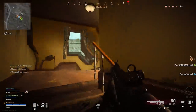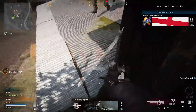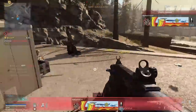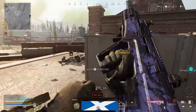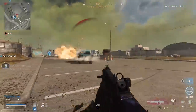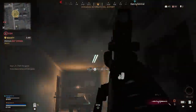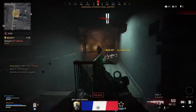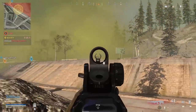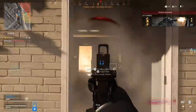My second best loadout has come about because of you guys telling me to try it out in the comments — a big thank you for that — and that is my Ram 7 loadout. From my experience the gun behaves a lot like the M4A1 with a very quick time to kill in close range gunfights, performing extremely well in places like downtown and military base. It does struggle a bit more at range compared to the M4, which comes down to the recoil being harder to manage.